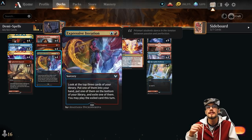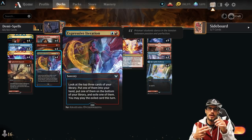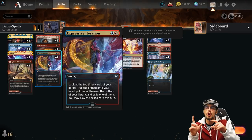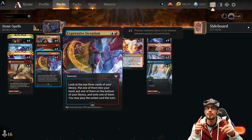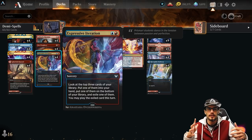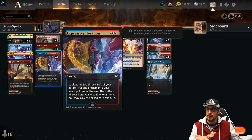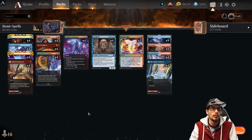Four copies of Fire Prophecy — deals damage. When you cast it, you can put a card from your hand into the bottom of your library; if you do, draw a card. This is great — get that land out of here, give me another instant or sorcery or Demi Lich. Expressive Iteration — sorcery speed for two, looking at the top three: one into your hand, one into your library, one into exile that you can cast this turn. Typically we'll do this on turn three, if not late game. This is also very good to recast with Demi Lich for the two-for-one value.